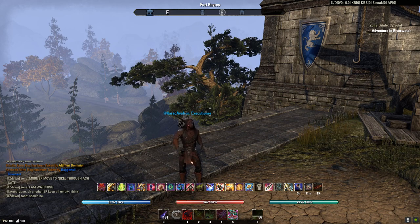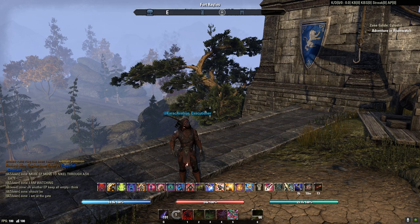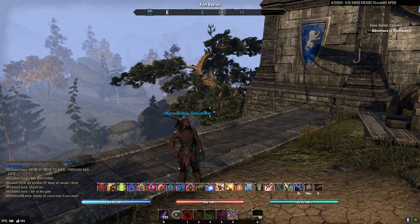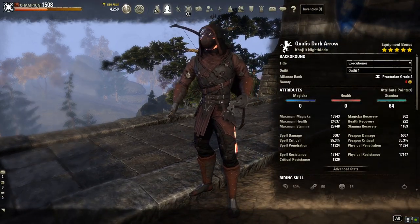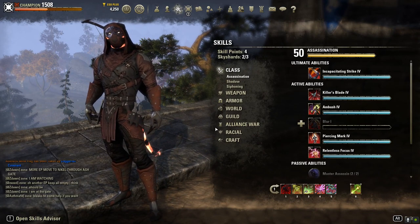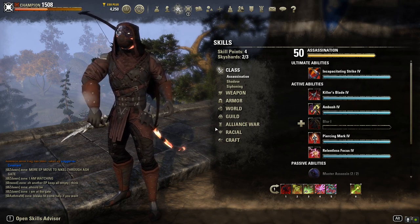We also have a couple of other sets that help us. But before I get too deep into the sets, let me go into the skills because it's very important. In Elder Scrolls Online, one of the important things you have to do when starting a class is decide what race you're going to be. For a Nightblade right now at this time, Khajiit is probably the best in slot.